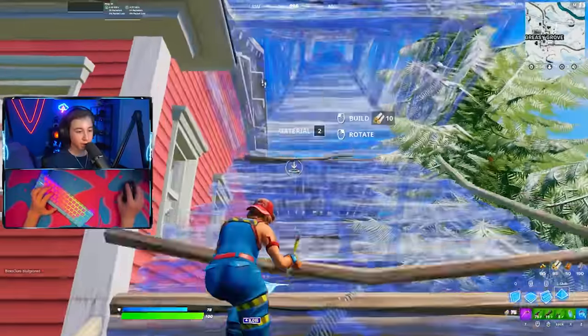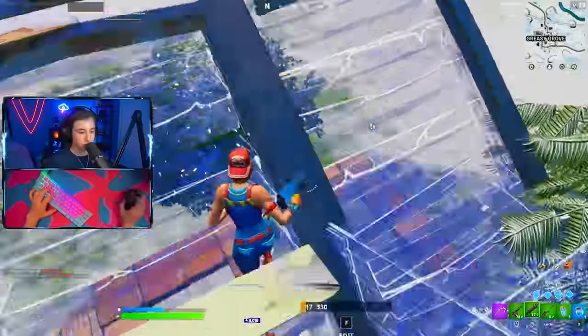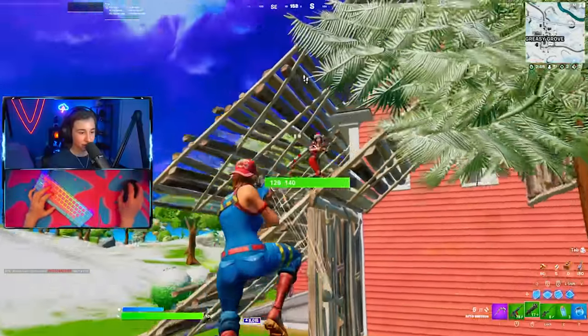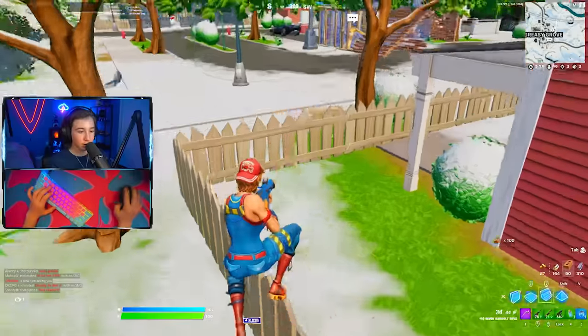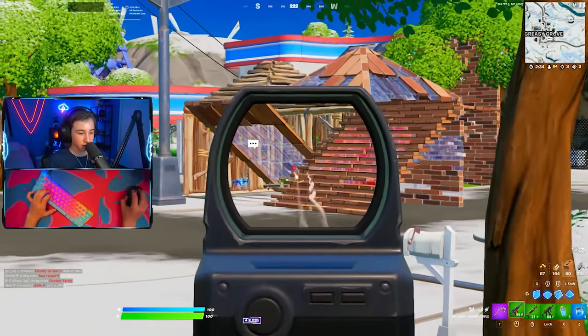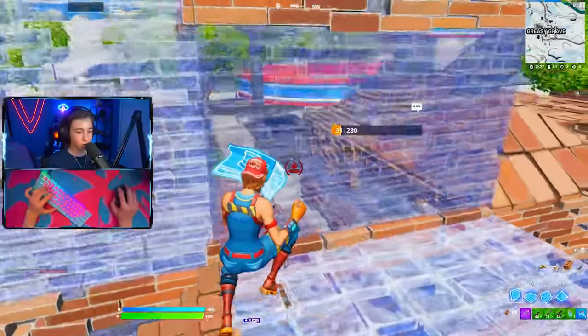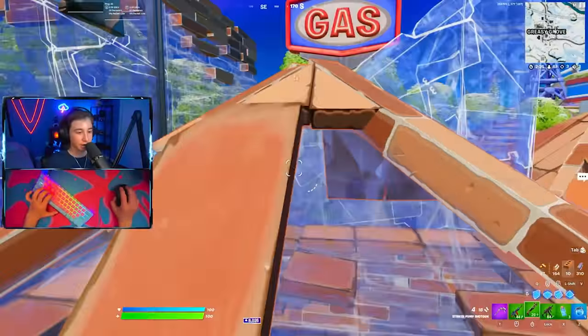Someone else is literally right here. I don't know if he saw me or anything. There he is. SMG, of course. I don't know what this guy's game plan is, to be honest. Why am I in a fallout lobby? There's another fight here. Hopefully we can steal one of the kills. He's still got shield and everything. This guy might be actually good — yeah, this guy's definitely kind of good.